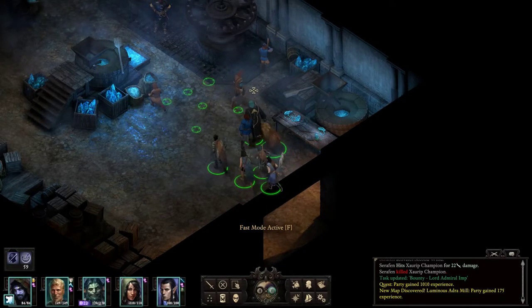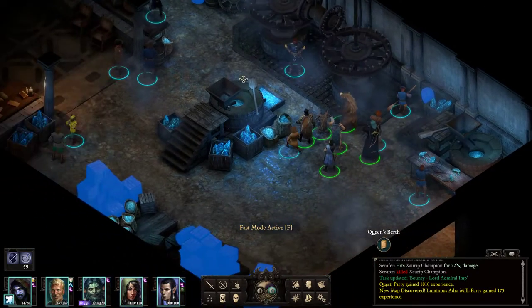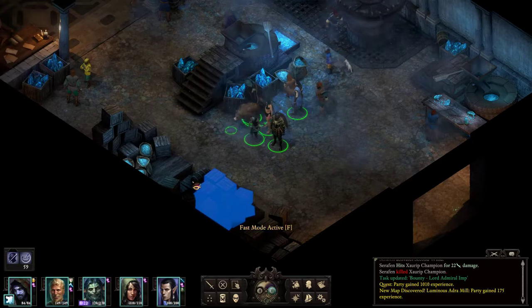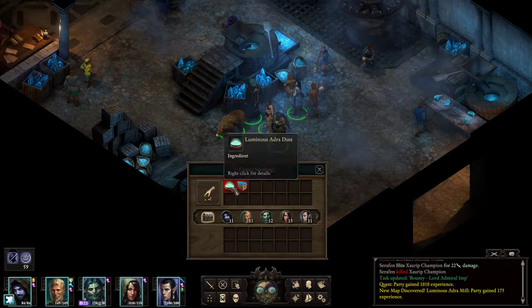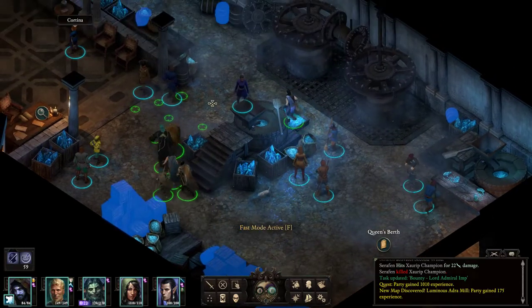Luminous Audra Mill — why is there a mill for Luminous Audra? I'm still not quite certain what Luminous Audra is. The Audra Stones are the big rocks that jet up out of the ground that supposedly hold souls — maybe Luminous Audra is the ones that have souls in them currently? I don't know. I imagine we'll find out as we go along. We have some Luminous Audra crates, so maybe we can actually sell them here.